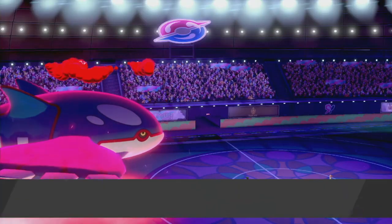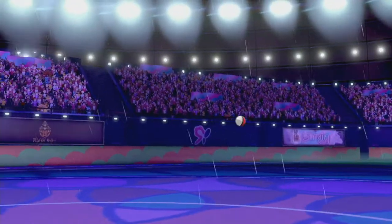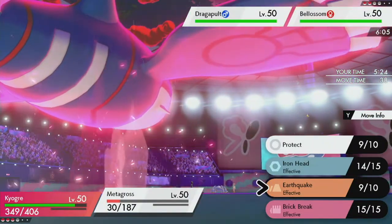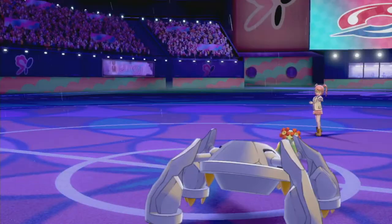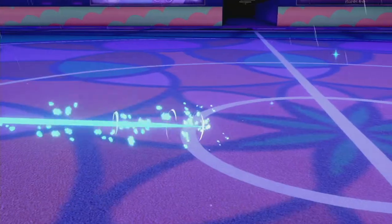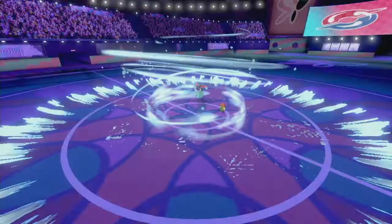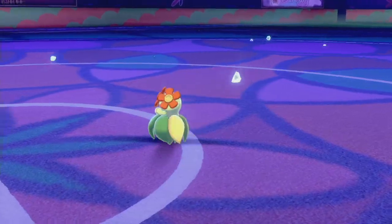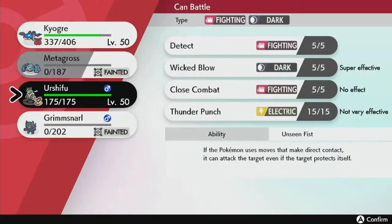Phantom Force is targeting Metagross. Whimsicott — ah yes, the Pokemon that will destroy everything. Protecting wouldn't help because Phantom Force goes through protection. Max Hailstorm — let's see how much damage this does to Whimsicott. One-hit KO! Beautiful. Now the only thing is I won't be able to get rain back because Dragapult is going to use Phantom Force and it's faster than Kyogre. But it was worth it.